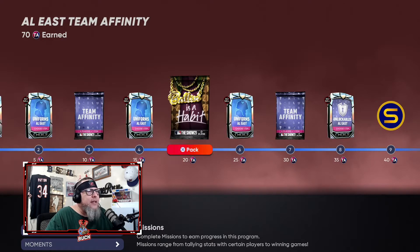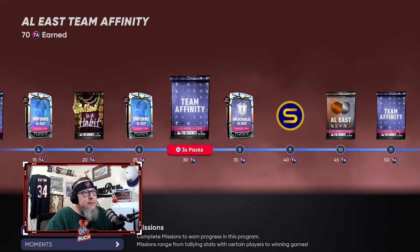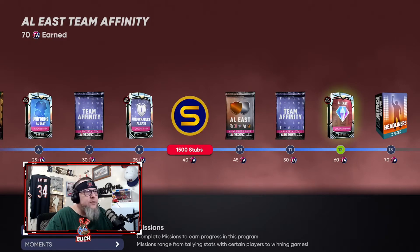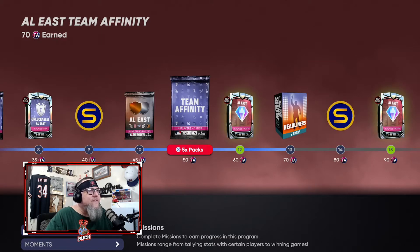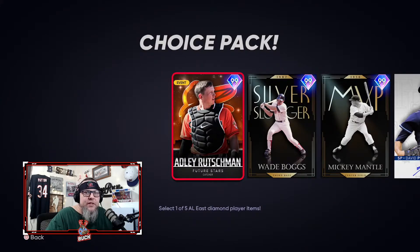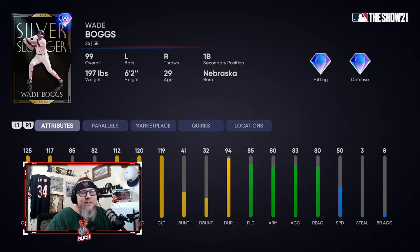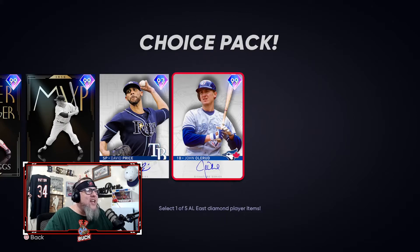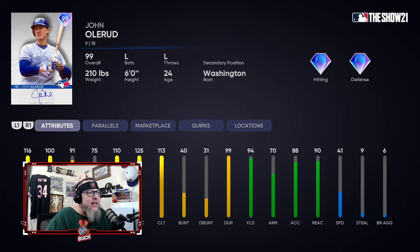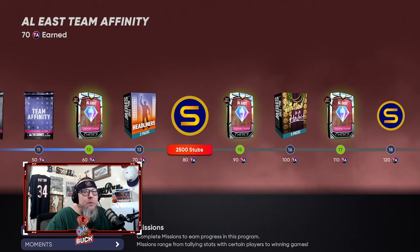Then you get a Team Affinity pack, a uniform pack, a Ballin pack, another uniform, three Team Affinity packs, another unlockable, 1500 stubs, three AL East bronze and silvers — which helps if you don't have enough exchange cards — then five Team Affinity packs, and your first legend. Adley Rushman and Wade Boggs are absolute beasts — 80 power, 85 and 82. He's my third baseman. Mickey Mantle is a god. David Price and John Olerud are also there — though they docked his left-handed power a little at 75.